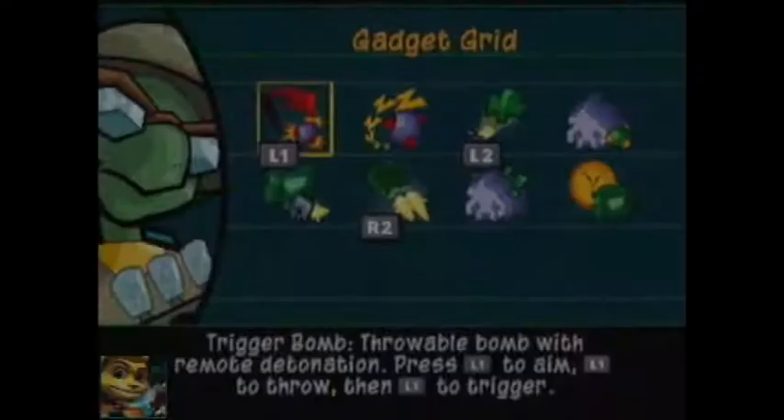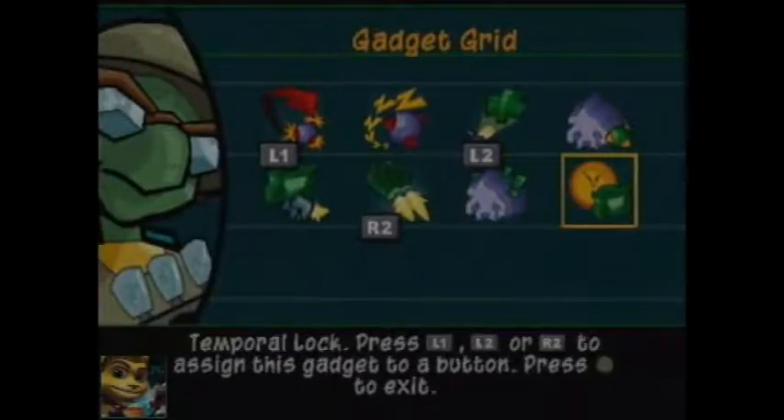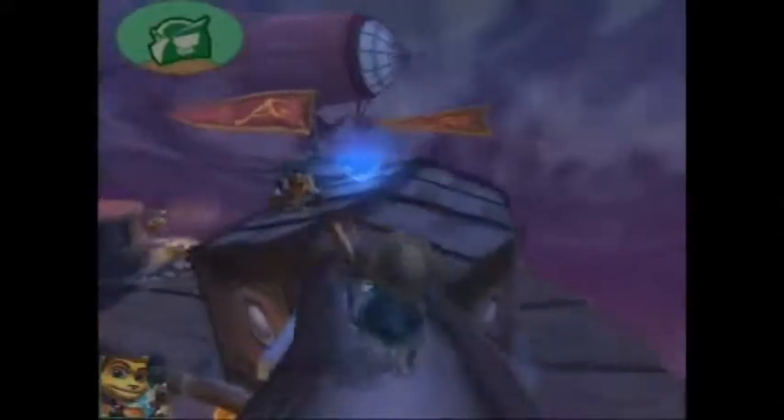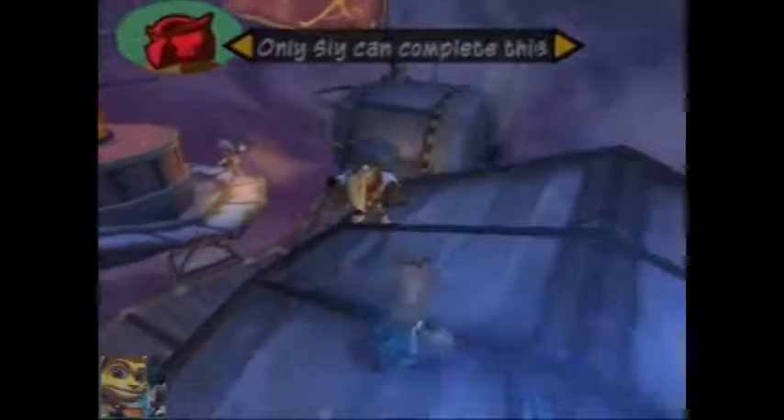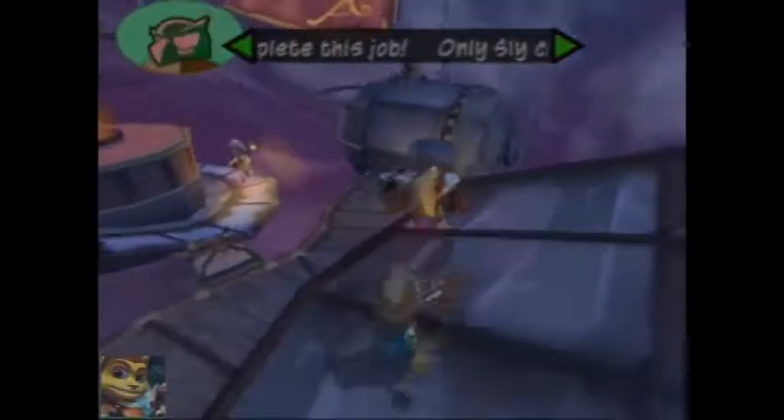Starting off I'm going to buy the last Bentley power-up which allows him to freeze time. Like so. I think a glitch happens here if I remember correctly — yeah, it wasn't effective for the bomb for some reason. And then that happened. Yeah, that's the glitch.